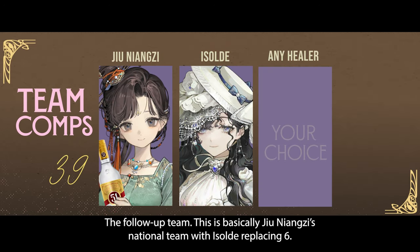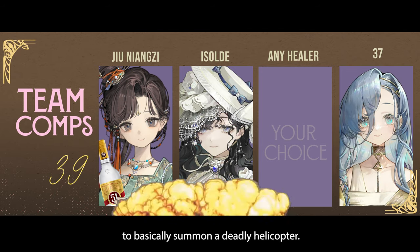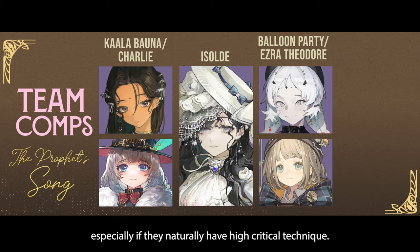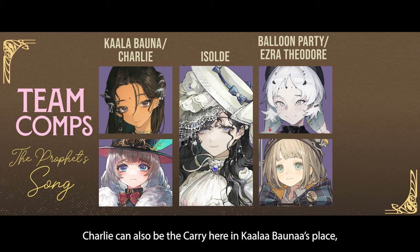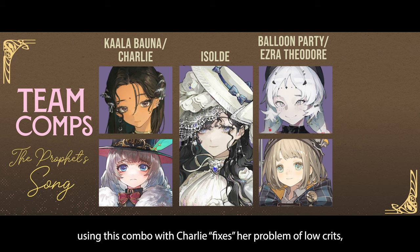The follow-up team is basically Jiu Nianzu's national team with Isolde replacing 6. You can bring any healer for sustain and add in 37 as the fourth slot to basically summon a deadly helicopter. Isolde can also act as a support for mental damage characters, especially if they naturally have high critical technique. Isolde can support and amplify Calabona's damage while costing little AP. Balloon Party can be swapped for Ezra to maximize critical damage as a variation of the Bohemian Episode team. Charlie can also be the carry in Calabona's place, preferably with Ezra — in this case, instead of amplifying an already high critical potential, using this combo with Charlie fixes her problem of low crits and brings her damage potential to a whole new level.